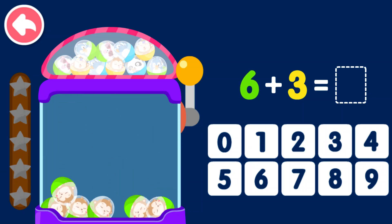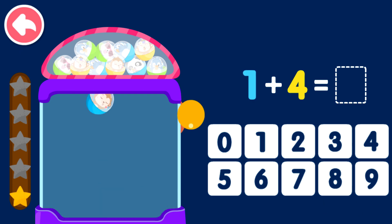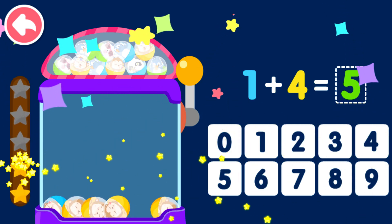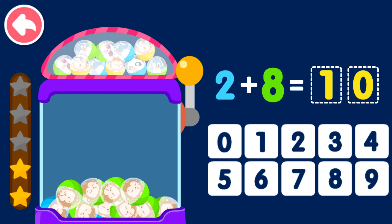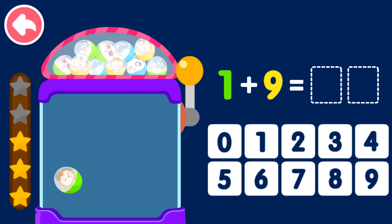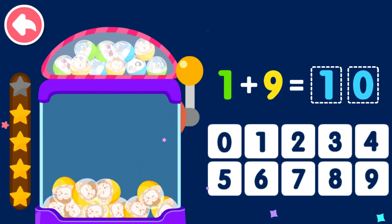Six plus three equals nine. Two plus eight equals ten. One plus nine equals ten.